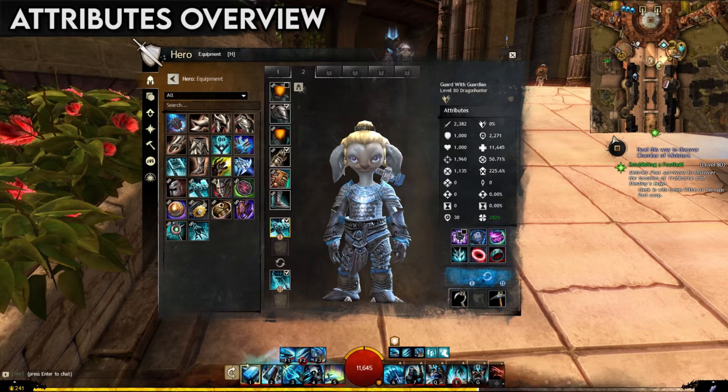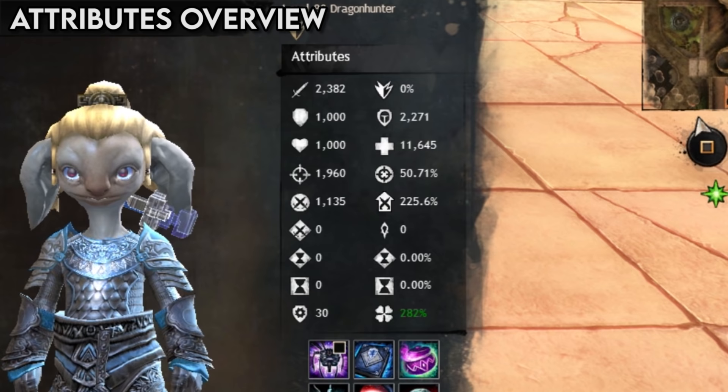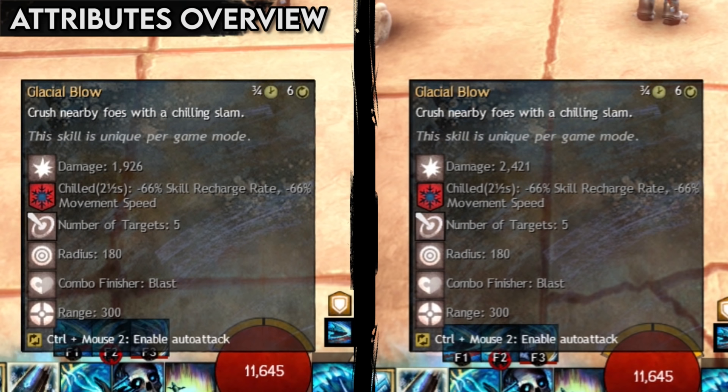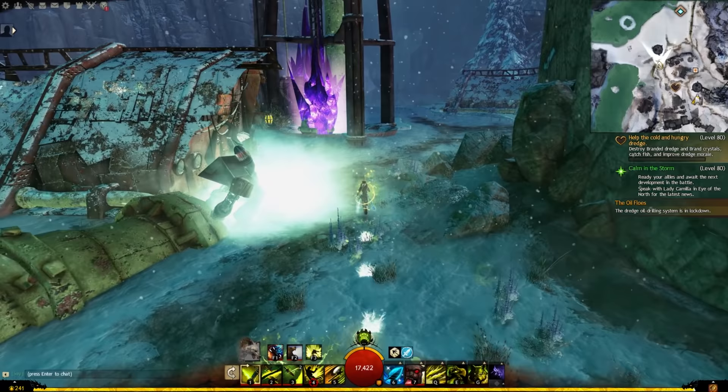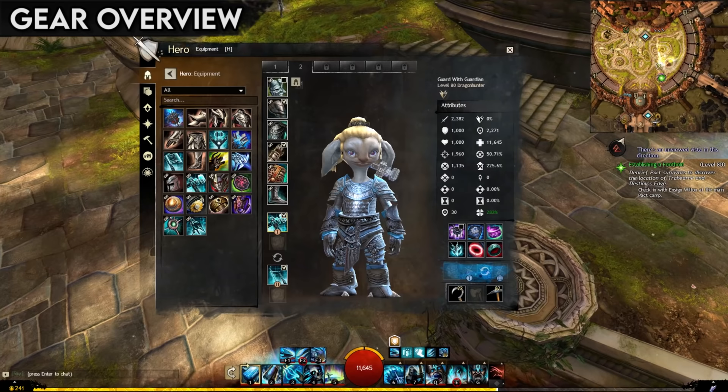Your character has many attributes decided in large part by the type of gear you choose. These attributes determine what your character is good at, whether that be dealing massive damage or healing allies. Most abilities interact or scale with attributes in some way, so you'll want to make sure that your gear lines up with your choice of skills. Before we can talk about exactly what all these numbers mean, we need to know how items and gear work in the game.